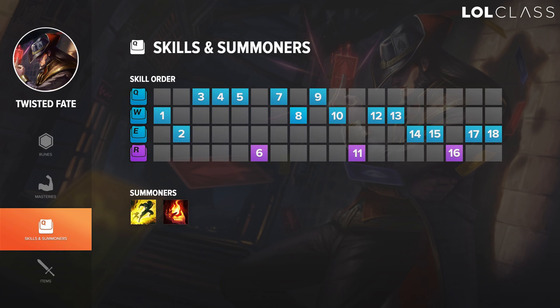For skill order on TF, I always take W level 1. Then depending on how the lane is, I would either take Q or E. In most cases I take E, but if it's versus someone that is really strong early on like a LeBlanc, I will take Q in some cases just to help with last hitting. But usually I take E, then I max Q after that.